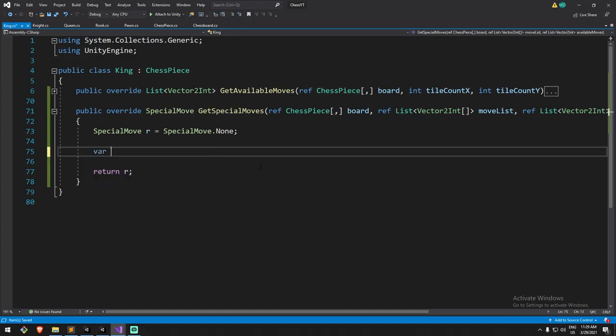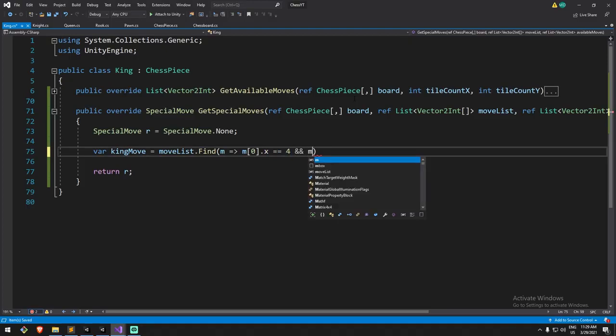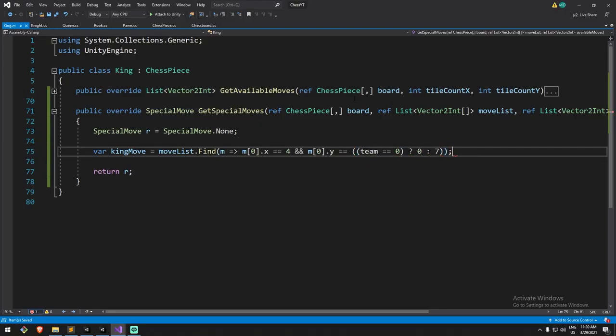Here's what I'm going to do: king move is going to be equal to move list dot find, and we'll use System.Collections.Generic. We have to look for the following — I'm going to use a predicate to say the move I'm looking for: the starting position dot x is going to be equal to four in x, because the king is always at four in x. And m at index zero dot y is going to be equal to a ternary operator — if team is zero then we start at zero, else it's at seven.